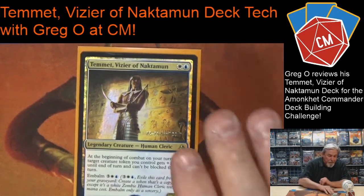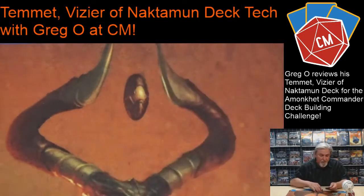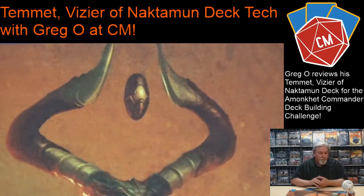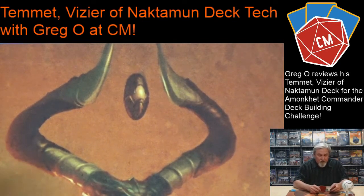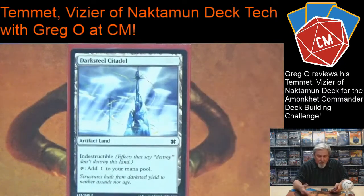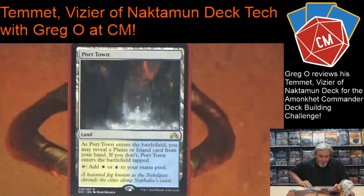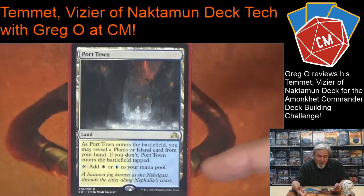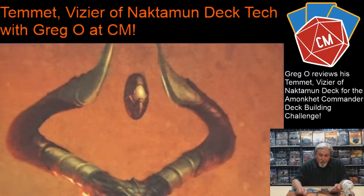For lands, I'm playing 10 Plains, just basic Plains, and 13 Islands. For other lands, short middle lands with blue-white — I also need artifacts, so I play the Darksteel Citadel, which is indestructible; I can turn it into a creature and make it an indestructible creature. I'm using Port Town — it's a blue-white Plains or Island. If I show one I can bring it in untapped; if I don't have an Island or Plains in hand it just comes out tapped. Blue-white Guildgate.